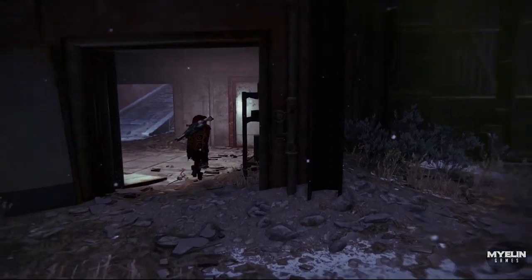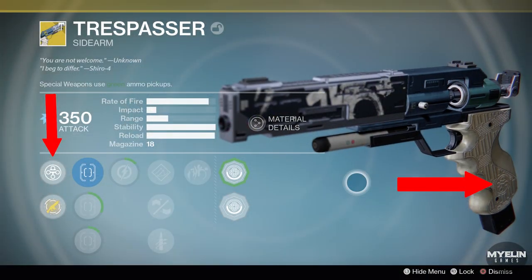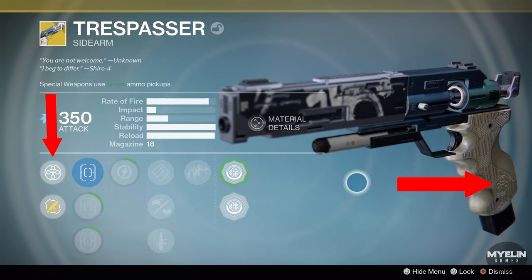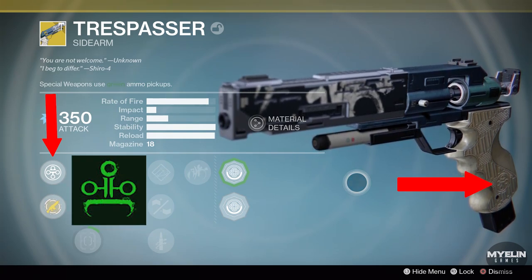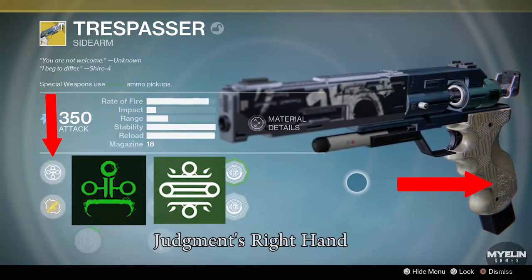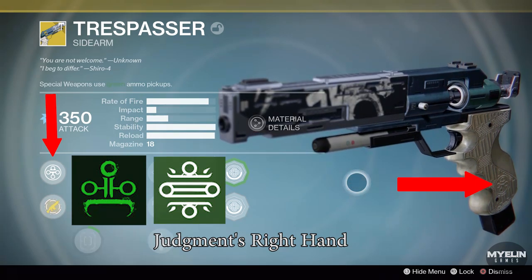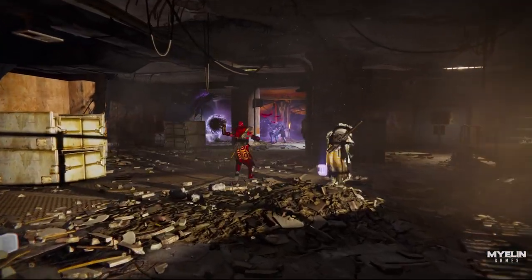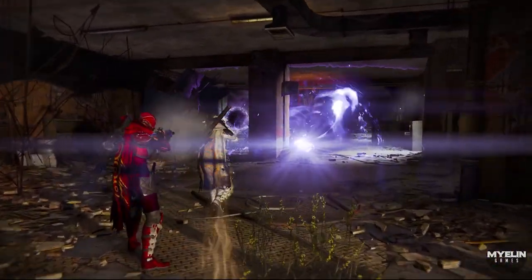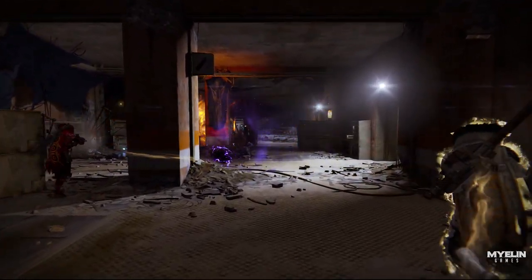The symbolism does not stop there. The exotic perk symbol 'Be the Danger,' etched into the handle of the Trespasser, looks very similar to the House of Judgment's emblems — one specifically called 'Judgment's Right Hand.' Quite fitting for a Fallen Assassin. Speculation: Shiro is eliminating Fallen targets for House Judgment, aka Variks. We are getting much closer to understanding Shiro's cape now.